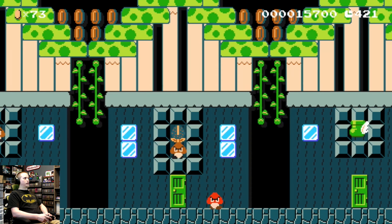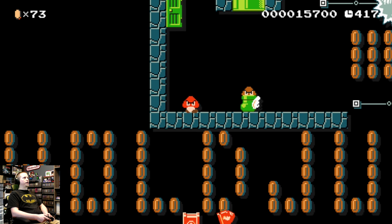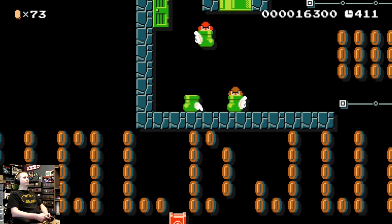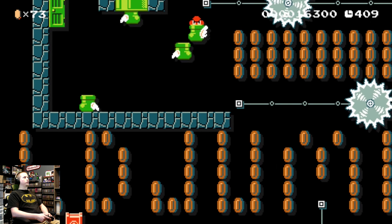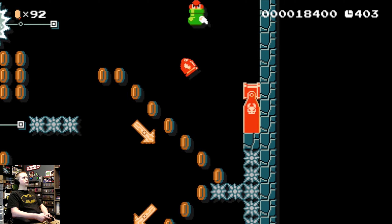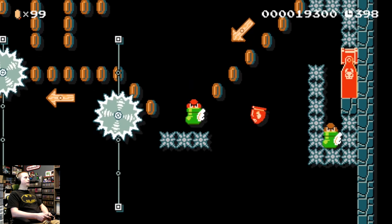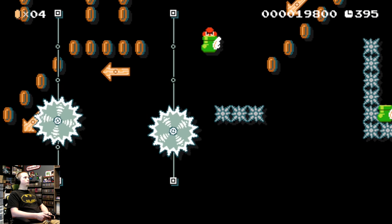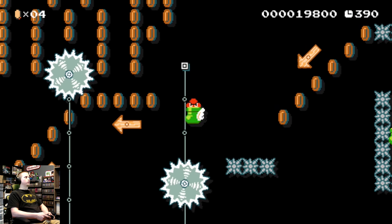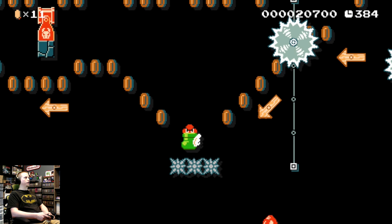Let's try door number three. Okay, so I guess we need a Kuribo's Shoe here — I hope I'm pronouncing that right. If you put wings on it, you can float by holding down the jump button. This isn't too bad — I guess we need to bounce off the saw blades. There we go, let's take this guy out and go.